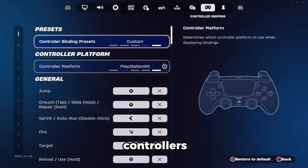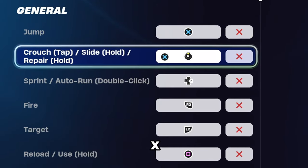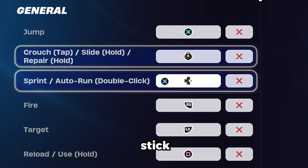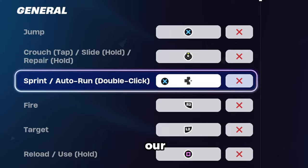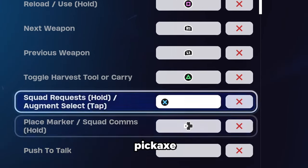Starting off with the PlayStation controllers, I recommend playing on Double Claw if you can. We're gonna have Jump on X, Crouch Slide Repair on Right Stick, Sprint Tactical Sprint on the right side of our D-pad, Reload Slash Use on Square, and Triangle for Toggle Pickaxe.